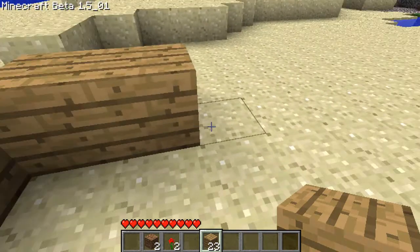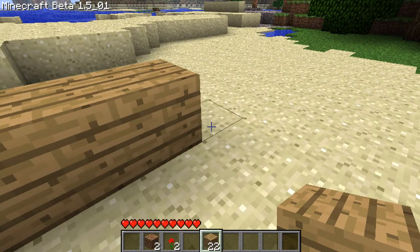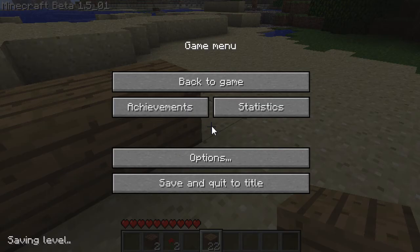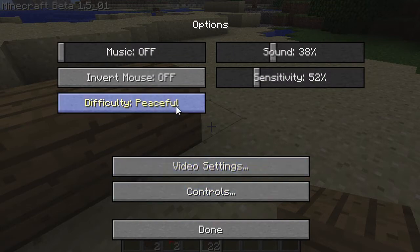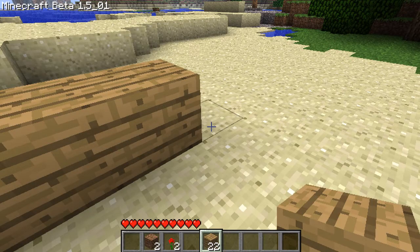Put it right there — you still get the effect, but it won't look as good. But we're going for surviving because monsters will come. Monsters are coming at night. Hold on one second — let's make sure monsters are coming. Let me check the options real quick. Yes, we were on peaceful — we just want to go on easy. That means monsters will come at night.